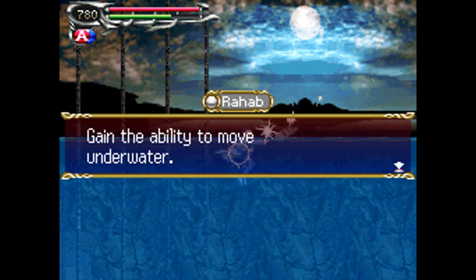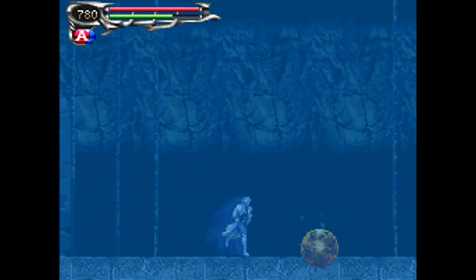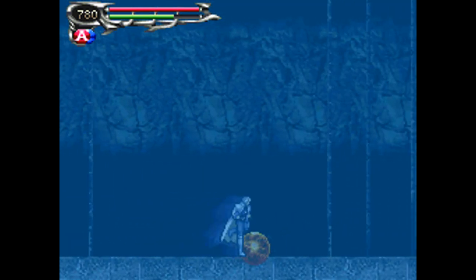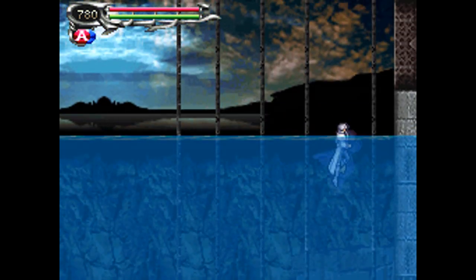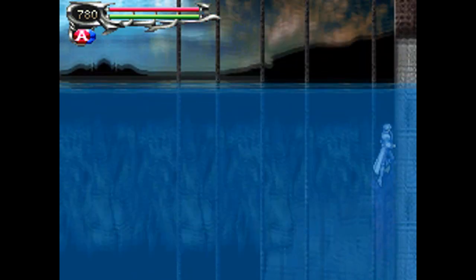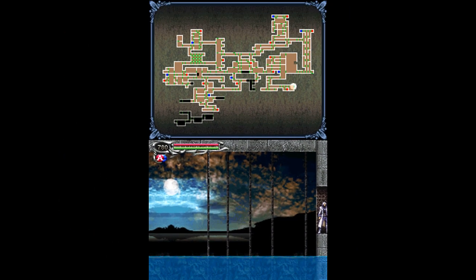We get the Rahab soul, which gains the ability to move underwater. Notice it's a gray soul, so it's an ability. And there's the boss core — basically, this allows you to jump infinitely in water and to double jump once you're out of water. I think we're running out of time here — we'll explore Subterranean Hell in full in the next episode. Thanks for sticking around, and we'll see you soon.